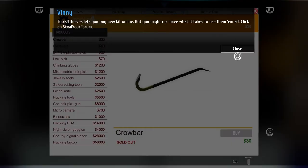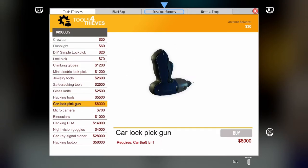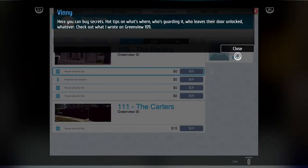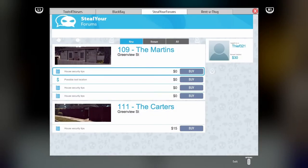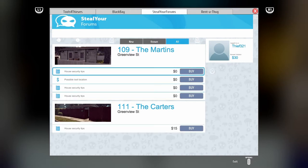We've got a nice computer. Tools for Thieves lets you buy a new kit online — you might not have what it takes to use them all. Click on Steve. Tools for Thieves: night vision goggles, hacking laptop, hacking tools, glass knife. Still Your Video Forums — here you can buy secrets, hot tips on what's where, who's guarding it, who leaves the door unlocked. Check out what I wrote on Greenview 109. Greenview Street 109 — health security tips. Buy. We can buy them all. Now, go to your car.